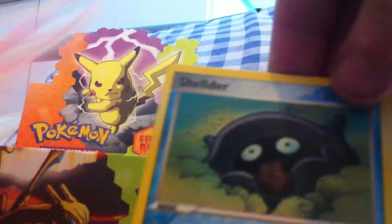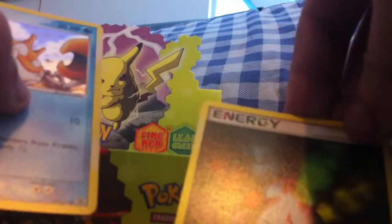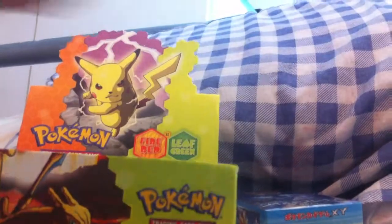Ghastly, Charmander, Shedder, Magnemite, Rattata, Krabby — the reverse is Multi Energy, and the rare is Multi Energy. Not the best rare, but still a rare.